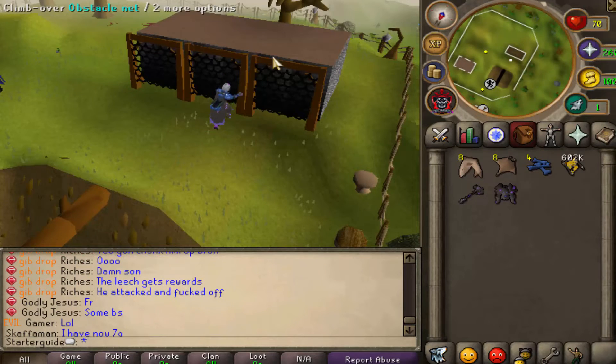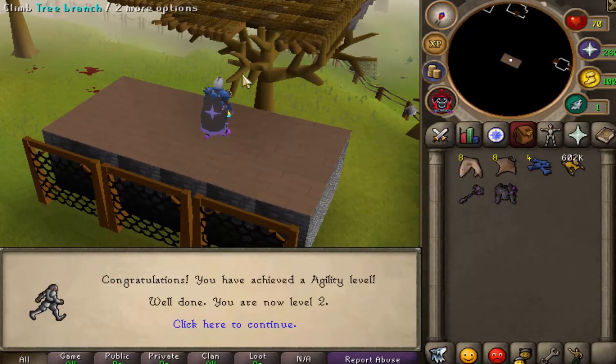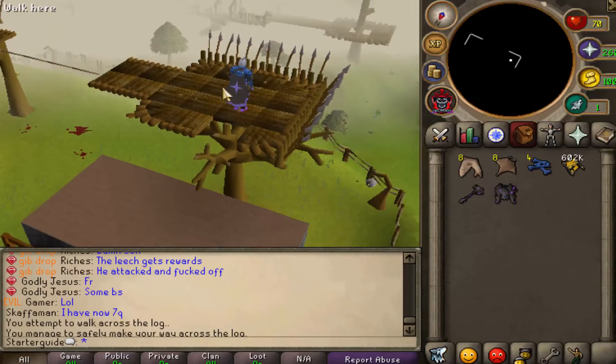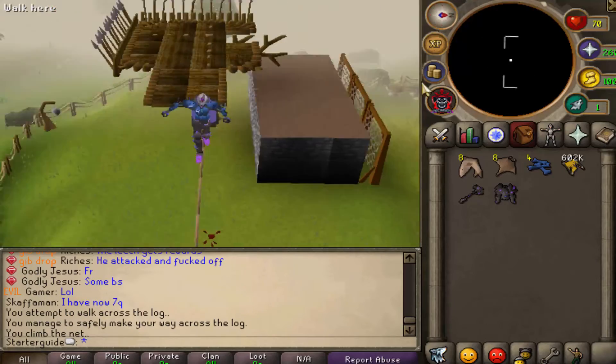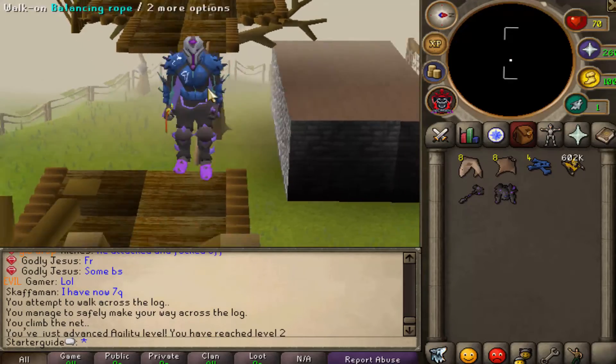Something I actually noticed is that everything is fully functional on Decimate, even their agility courses. All of them — from Gnome to Barbarian Village to the Wilderness — are fully functional and look quite good.